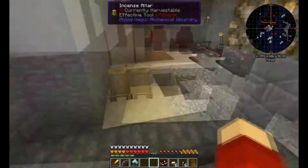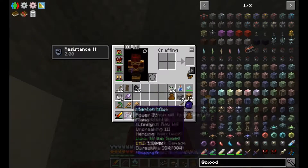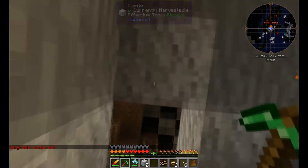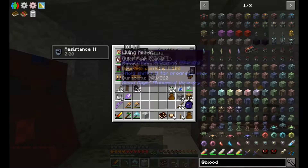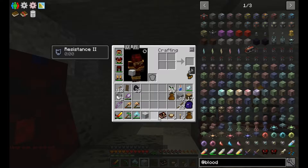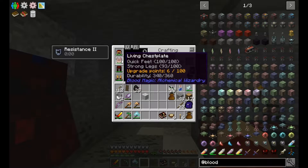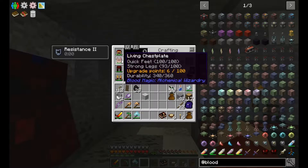Blood is not what we're going to be obsessing over today. Today we are going to be worrying about demon will — namely collecting demon will. I got an upgrade on this armor. After reading in our book, apparently the more I do stuff it will upgrade things. At the moment I have Quick Feet level one and I almost have Strong Legs.